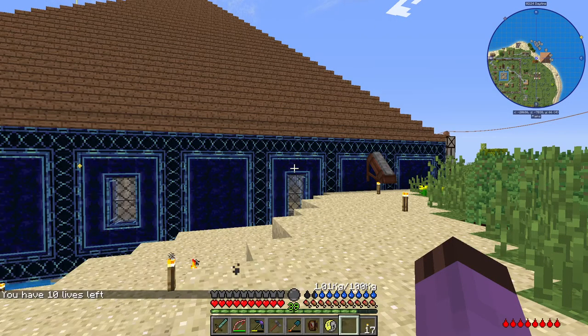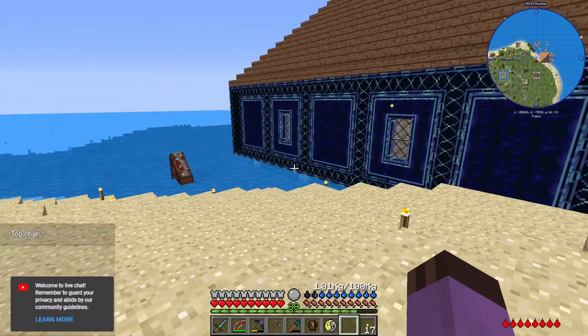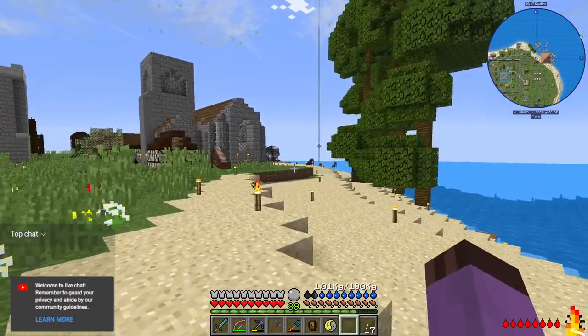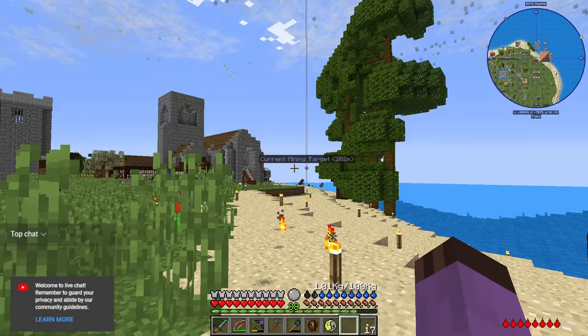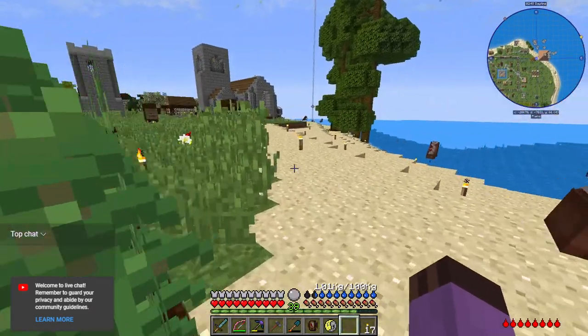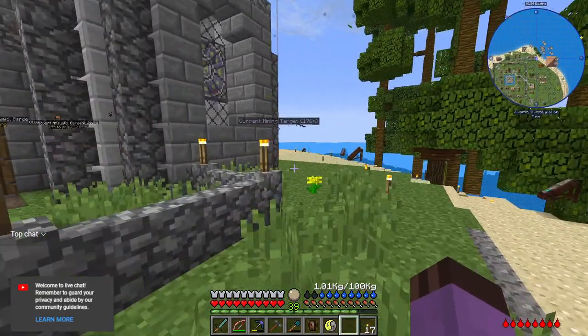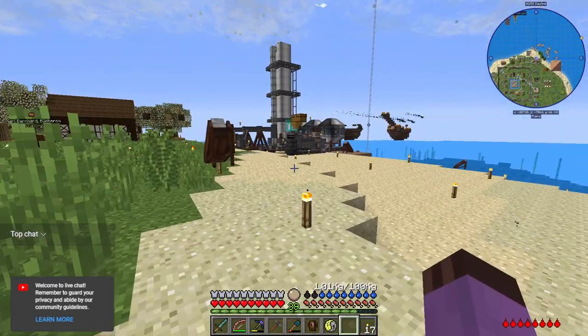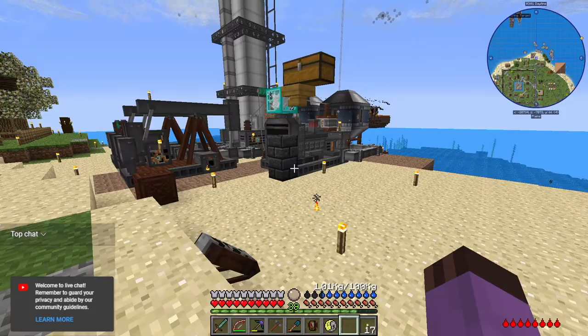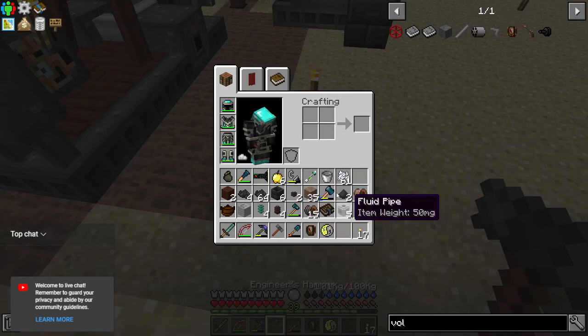Hello everyone, welcome back to Journey Beyond the Abyss. We're at an exciting point right now - we just have our first proper bit of power generation. Now that we have a proper oil industry, all that's left is to start properly hooking it up into our systems and utilizing it. We're going to need a lot more HV connectors and relays to do that - I didn't make enough of those.